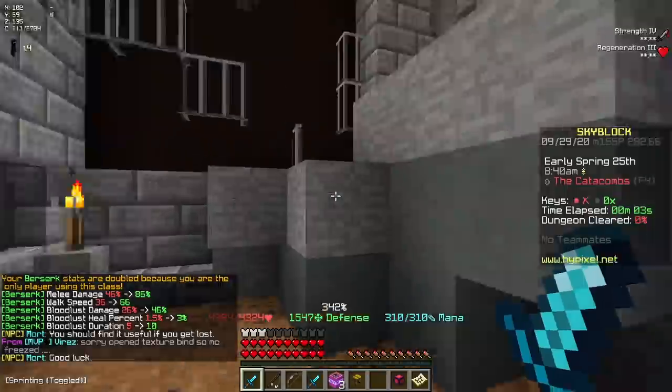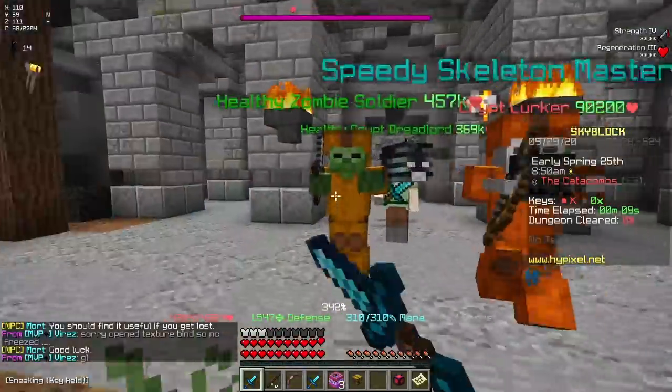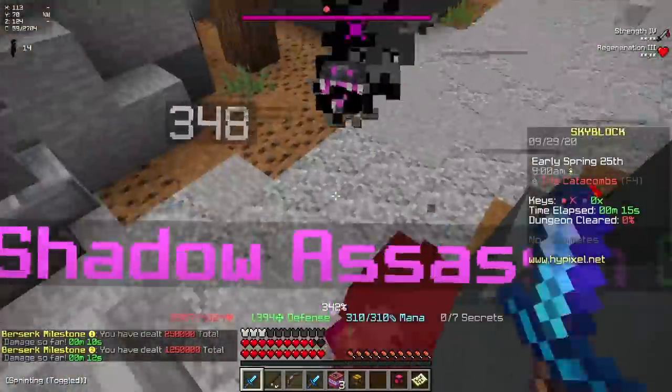I have my Aspect of the End. I have my Super Boom TNT, but this is floor 4, keep in mind. Floor 4 is crazy. There are some really strong mobs in here — like, there's already a Shadow Assassin. Don't kill me, don't kill me.